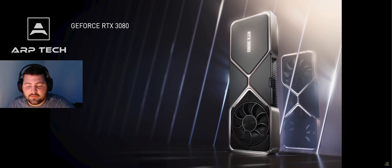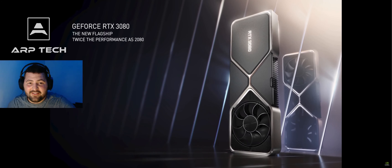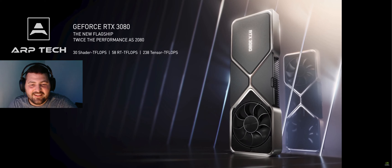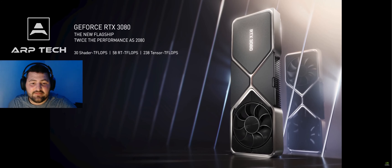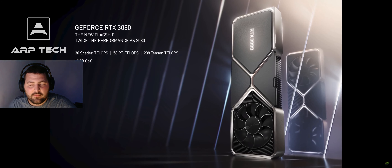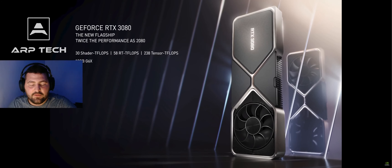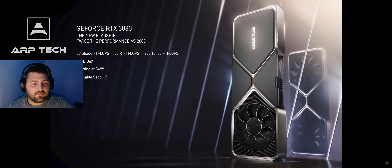Oh my gosh, ladies and gentlemen — that chart tells it all right there. NVIDIA GeForce RTX 3080, our new flagship GPU, powered by Ampere, our second-generation RTX GPU architecture. Twice the performance of the 2080, incredible amounts of processing power. 10 gigabytes of GDDR6X, RT ray tracing for the same price at $699. Twice the processing power of the 2080 — I don't think anybody really expected it to be this great. Available September 17th.